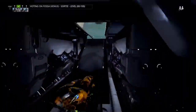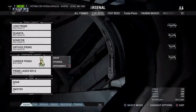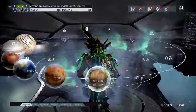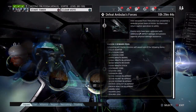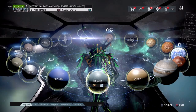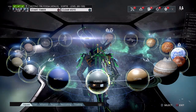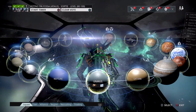Hey, how's it going, Warframers? I'm just making this video to share some tips on how to make sortie a little bit easier. Sometimes you're with a pretty good squad and they'll help you get through the first two parts of sortie, but then the last mission would be something like a spy, rescue, or capture. I actually try to do a rescue with my squad and we fail miserably around two or three times, then I go in by myself and complete the mission with ease.